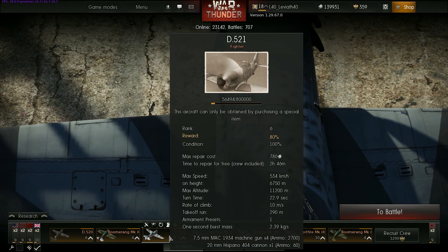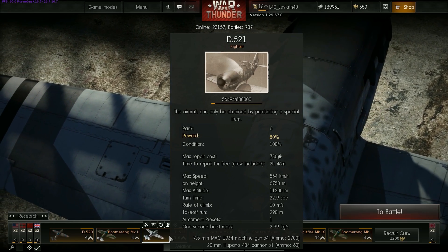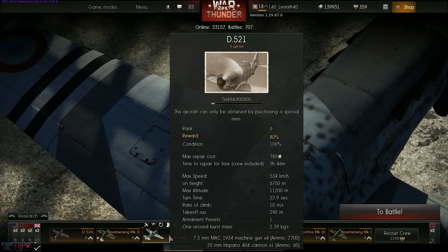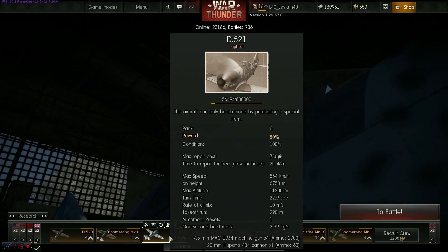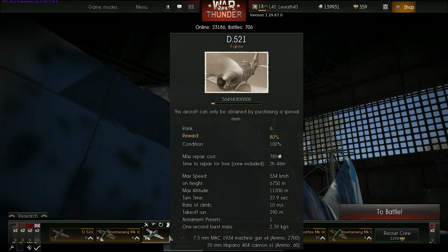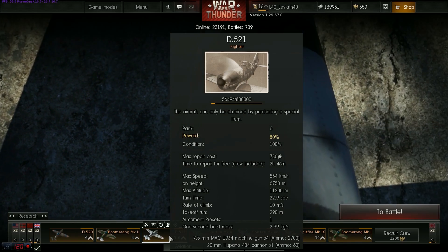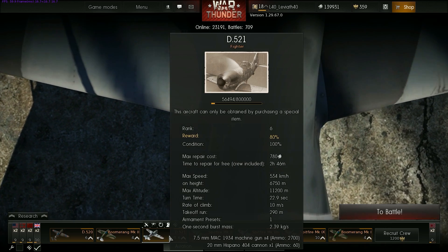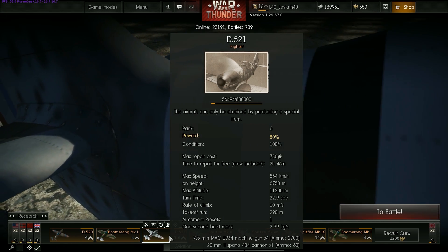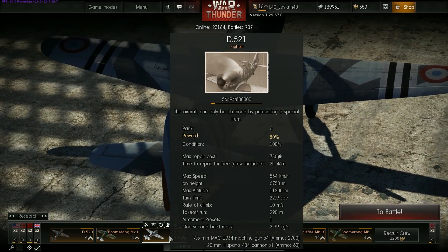Néanmoins, il a eu de très bons états de service : il a abattu pas moins de 150 appareils allemands pour 2 à 3 fois moins de pertes du côté français, soit entre 50 et 80 pertes françaises pour 150 pertes allemandes. Le D520 était très maniable, un peu moins rapide que le Messerschmitt. Malheureusement, au niveau des tactiques de guerre et du commandement, on était complètement dépassé. Cet avion a ensuite servi dans l'armée allemande, chez les Italiens, dans les Balkans, et finalement dans les armées de la France libre.